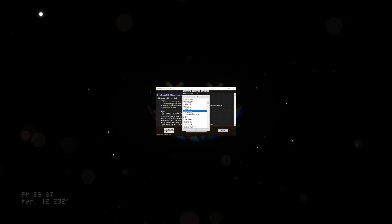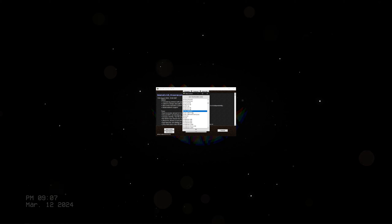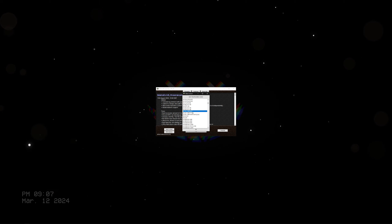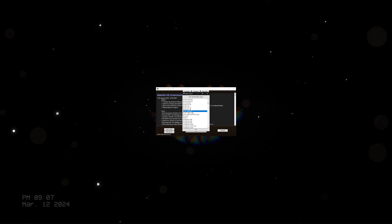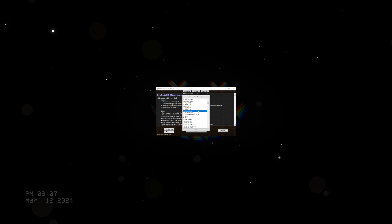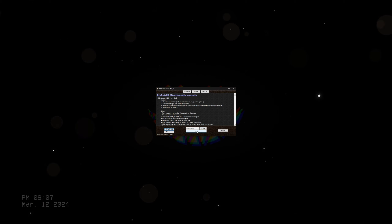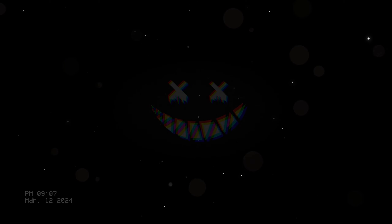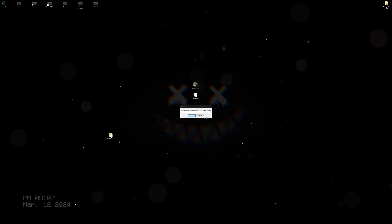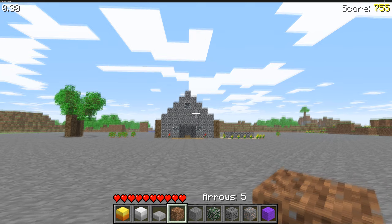We've got a little conundrum - the next version is 0.30 and there are three different versions: SC, C, and C-renew - survival, creative, and creative renewed. We could go into survival and continue from there. I'm going to blitz through all of these because these are the last classic versions of Minecraft, and then we're into the in-dev versions. The creative version was uploaded to the website to play for free.